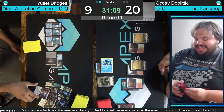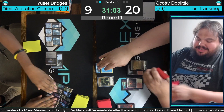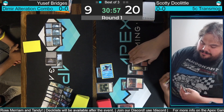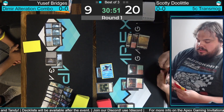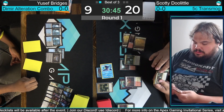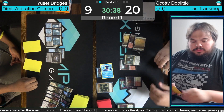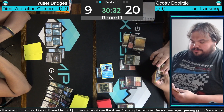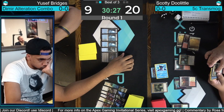Doolittle gets to play Yorion here, which is a reasonable-sized threat, but there's nothing to blink that matters. This is just a question of: can Yusuf find the Archfiend? Could find a Dig Through Time and dig to land the Archfiend as well. Yusuf cycles, deciding not to play Yorion this turn — just going to play Fabled Passage after the cycle. Doolittle wants to pressure Yusuf as much as possible.